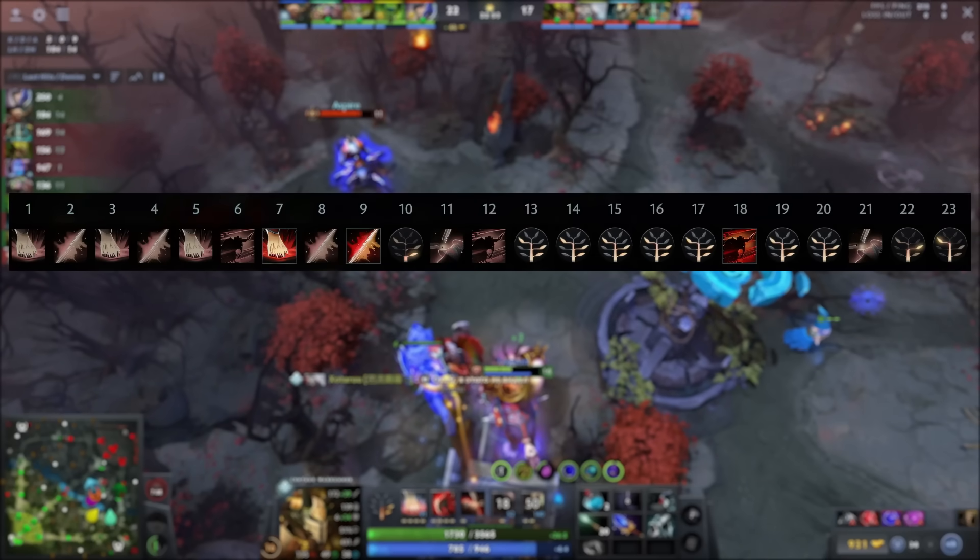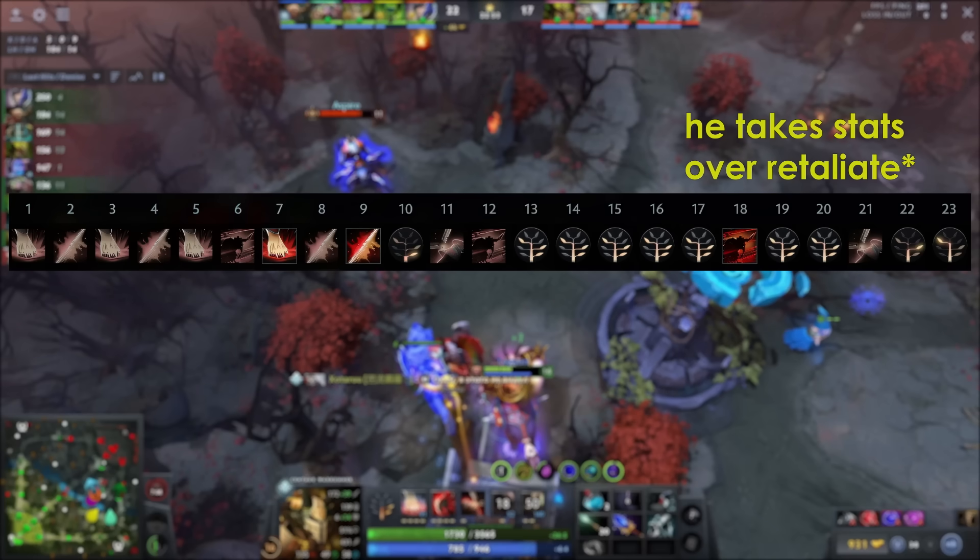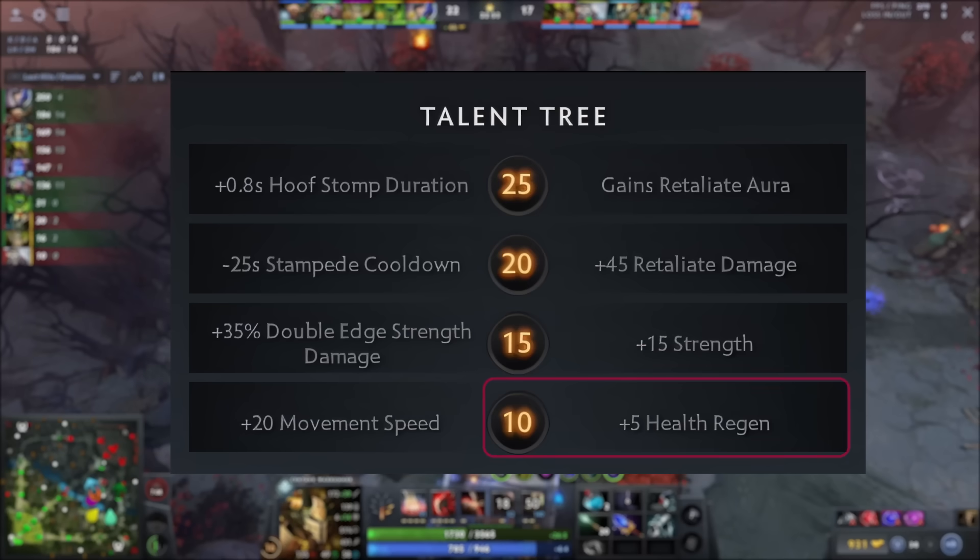For his overall skill build, Topson maxes Hoof Stomp first, followed by Double Edge, then Retaliate. He takes Stampede at levels 6, 12, and 18. For his talents, at level 10 he opts for HP regen over movement speed, as he needs to sustain himself from all the damage taken from using Double Edge non-stop. At level 15, he prefers plus 15 strength over the Double Edge damage increase, since extra strength automatically increases Double Edge damage while also making Centaur tankier. At level 20, he takes the Stampede cooldown reduction talent. He usually has Octarine by this point, and the combined cooldown reductions allow him to use Stampede multiple times in slightly longer fights. Retaliate damage is not useful as his entire build revolves around mobility and dealing damage through spells.